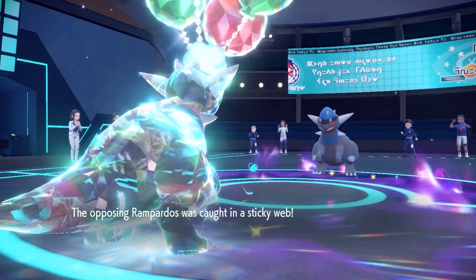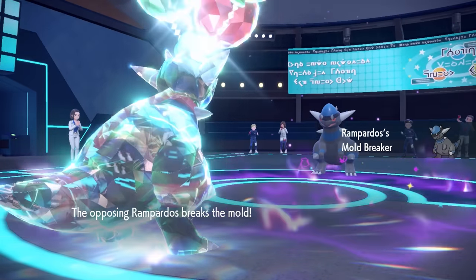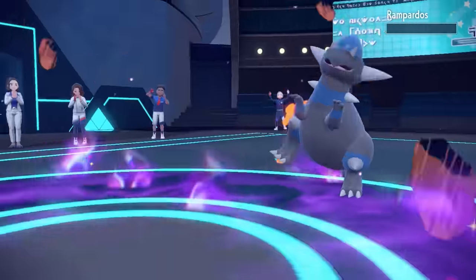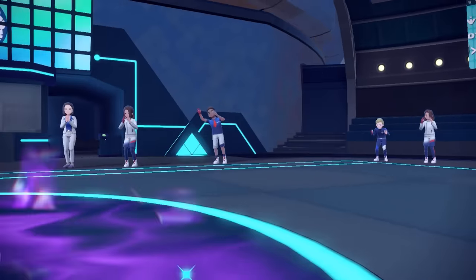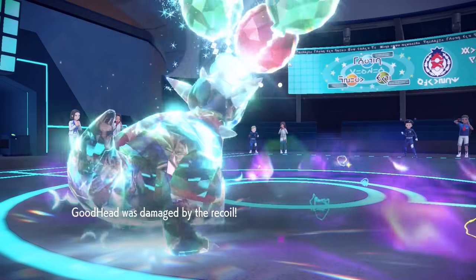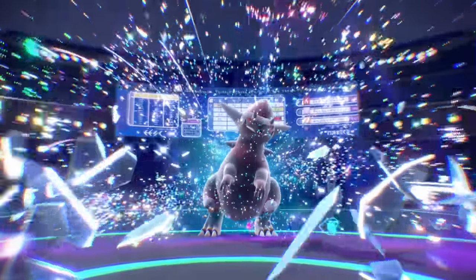Their Rampardos comes in but does not get the benefit from the Sticky Web — it just gets the drop. Head Smash from my Rampardos does so much that it kills their Rampardos. This thing has no defenses, and it just straight up knocks that thing out, which is actually pretty crazy. Sadly, I do knock myself out in recoil, and there's just dinosaurs dying all over the damn place. Fossils will be found millions of years from now on this crazy battlefield.